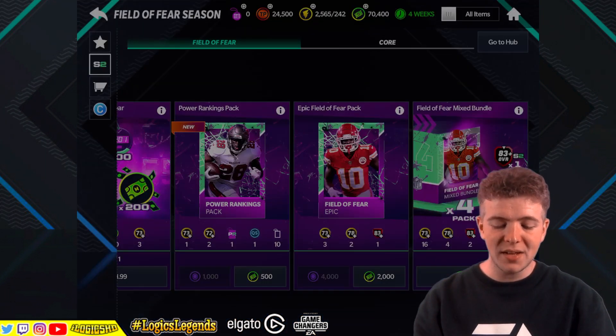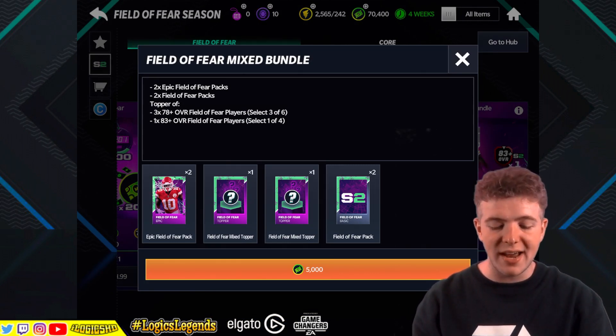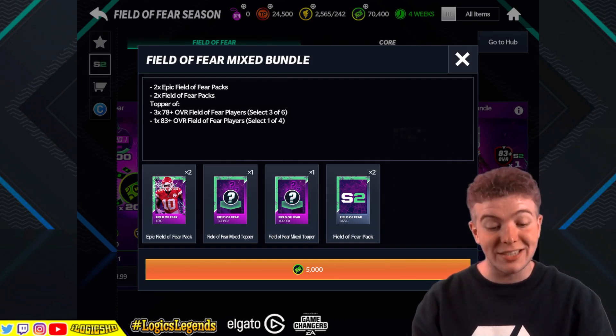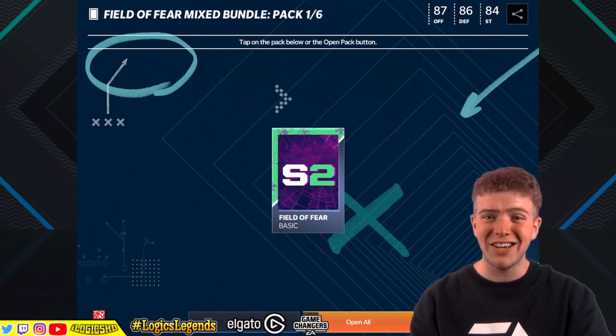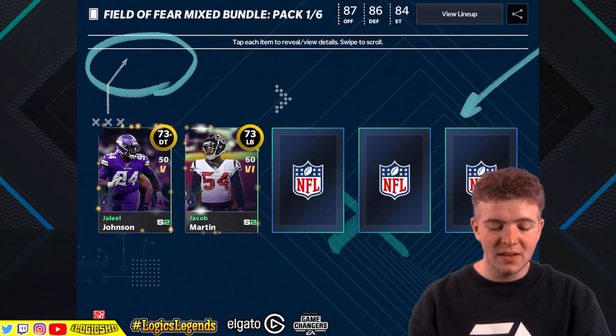Let's jump into what we came to see - the big boy banger, the Field of Fear Mix Bundle. What you're getting inside: two Epic Field of Fear packs, two Field of Fear packs, and a topper. This is nice - three 78-plus overall Field of Fear players, select three of six. One 83-plus overall Field of Fear player, select one of four. That's a tasty looking bundle for 5,000 cash. I like it EA, I like what you're doing.